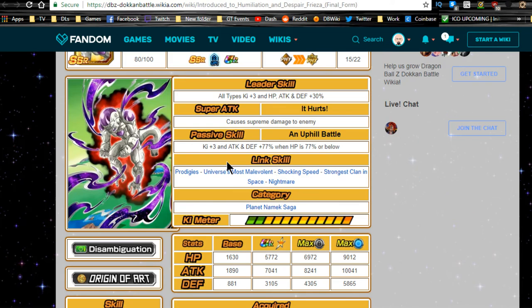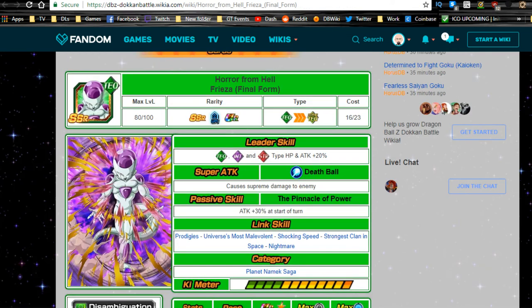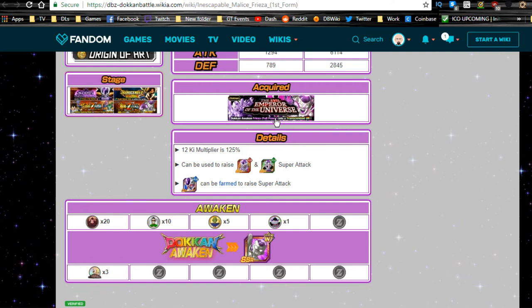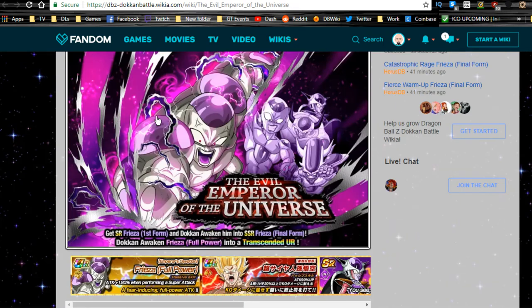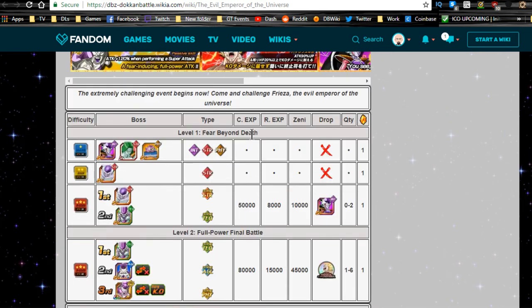So if you want to increase the Super Attack, the easiest way is to go to the Emperor of the Universe — the OG Physical Full Power Frieza event. The drop rate is really high, so you get a lot of them. Go to level one, Fear Beyond Death on Z-Hard. You only have two stages. I would always go to the right path because it was quicker. You can take any team you want as long as it's not first meta. Each one has one health bar and it's pretty simple. I've gotten a couple double drops and single drops — you just need nine per Frieza.